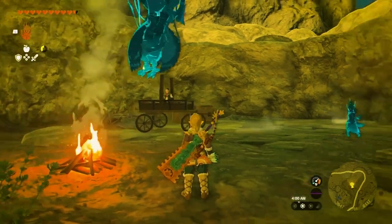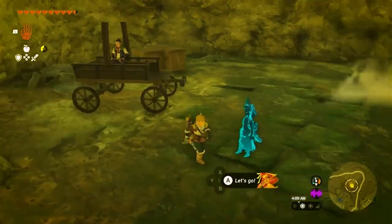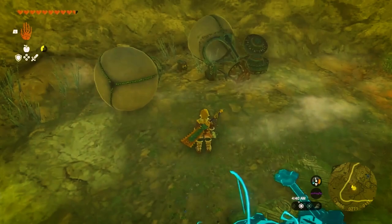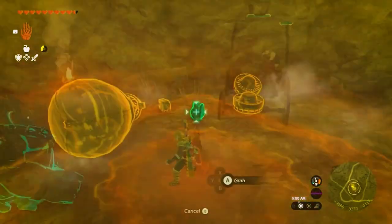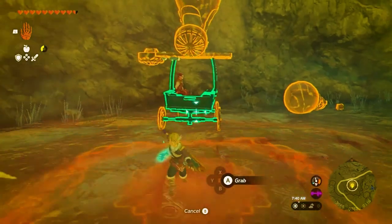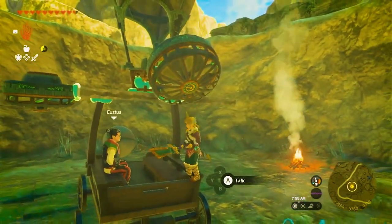Now let's tackle this thrilling and fiddly quest. You'll need to use your incredible ultra-hand ability to construct a vehicle and rescue Eustace and his carriage from the hole. Utilize the hot air balloons and flame emitters found in the area to create a stable ride for Eustace. Once your contraption is ready, move it against the wall, activate the device, and watch it ascend to solid ground.